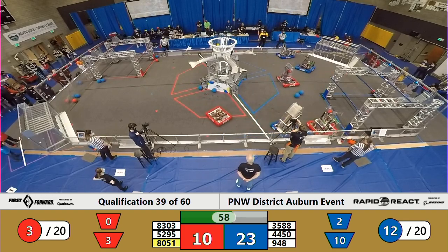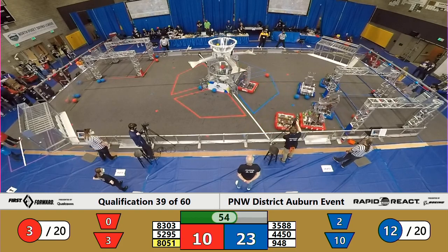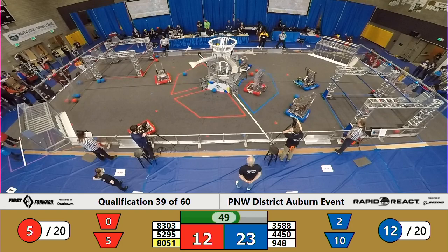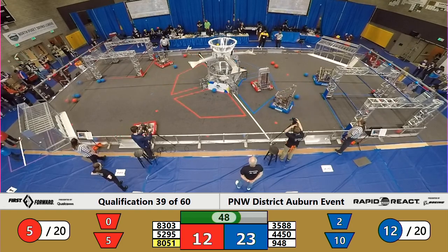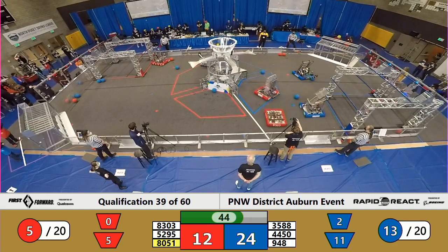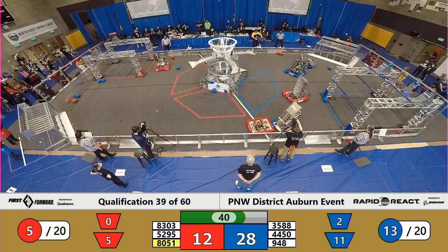Shot on the far side from Talon rims out. 8051 gets two successful into the lower hub for the Red Alliance. NRG looking to answer — they only have one on board this time, but that cargo is successfully scored. 45 seconds remaining. 13 to 5 cargo advantage for the Blue Alliance, who lead 28 to 12.